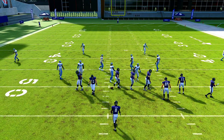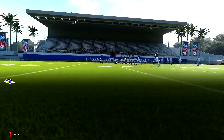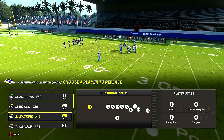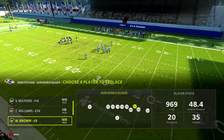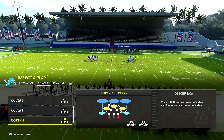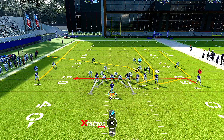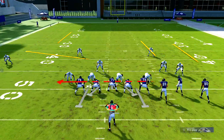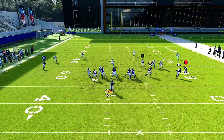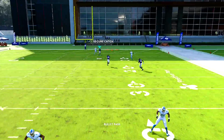Now if we go back and put a good wide receiver in that position — let's put Brown back in. Stats do matter when it comes to these glitches; ball placement matters. Put A on a streak again and let's see if the corner bails on Brown. Look — he doesn't bail on Brown. Interesting things to know.